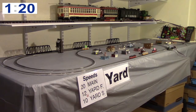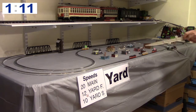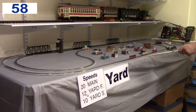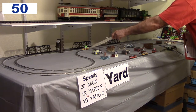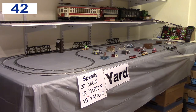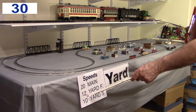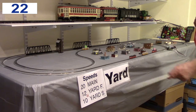The initial conditions are: car four is upstream of the detector, and cars one, two, and three are sitting downstream of the detector. The first red car is car one, the yellow car is car two, the red car with the sign on top is car three, and the yellow car with the sign on top is car four. The red cars are odd numbers one and three; the yellow cars are even numbers two and four. We'll run at speed 20 on the mainline and speeds 10, 11, or 12 in the yard.